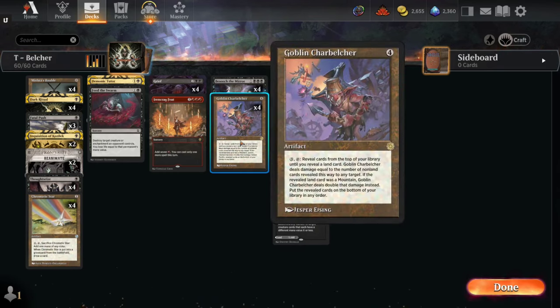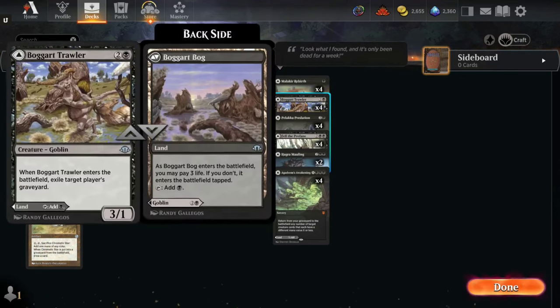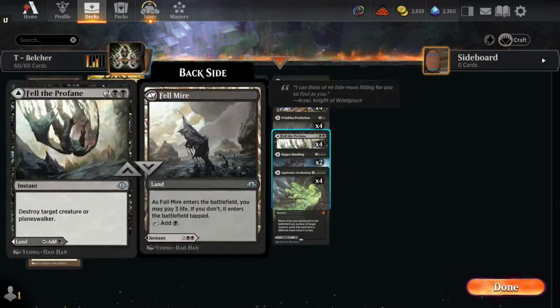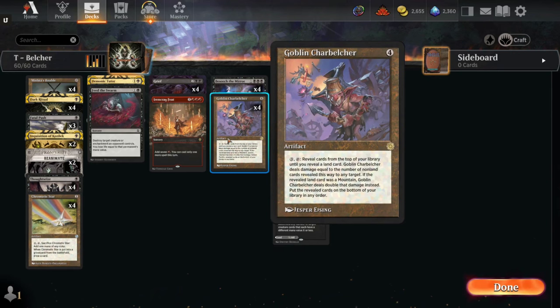If you haven't seen this card before: four mana, then a three mana tap to reveal cards from the top of your library until you reveal a land card. Goblin Charbelcher deals damage equal to the number of cards revealed this way. We have all these modal double-faced cards which do not count as lands, so this deck technically has zero lands. When you activate Goblin Charbelcher it just always does like 40 damage to the opponent, which is a win.